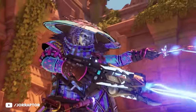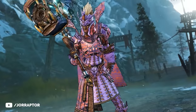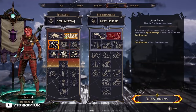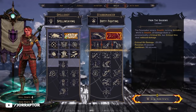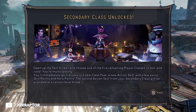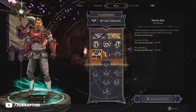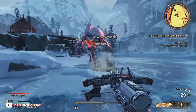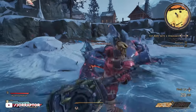There are six classes in Tiny Tina's Wonderlands at launch. While you have to stick with the class you pick at the start, there's also multi-classing. Pretty early on in the main story, you can pick a second class, which you can switch at any time near the end of the game. So it's good to know what each class excels at, so you can pick the right combination for you.